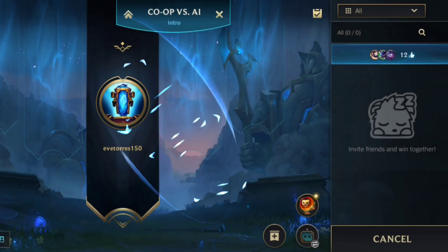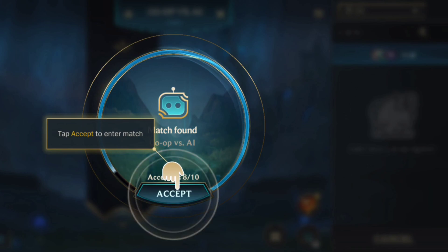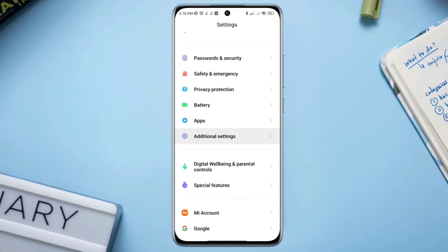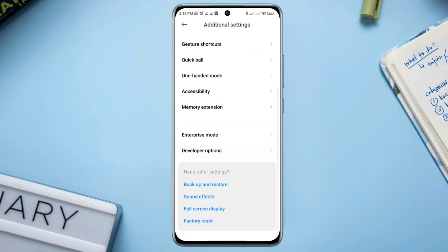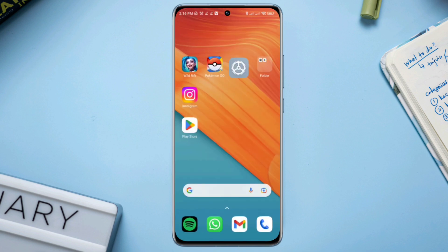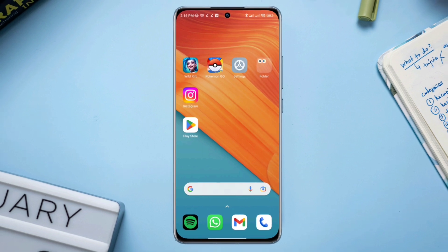Solution 1: Boost your network performance in Android. Open settings, scroll down, tap additional settings, scroll down, tap developer options, scroll down, and enable Wi-Fi scan throttling. Also, activate always mobile data on if you're using mobile data. After this, check your internet speed if you still have a poor internet connection.